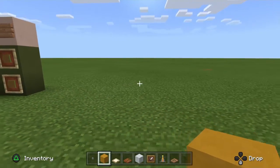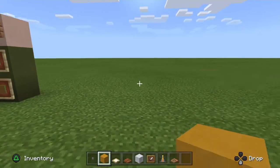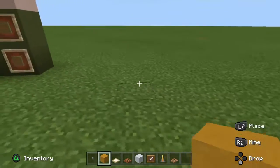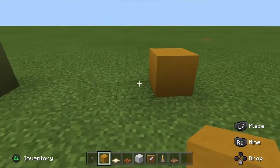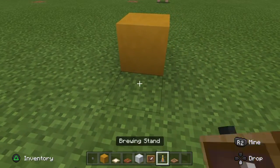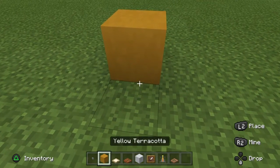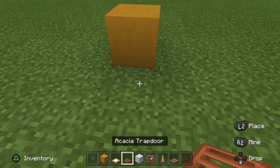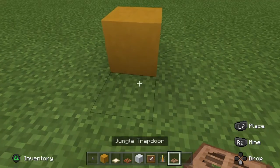What's up guys, back again with another video. We're gonna be making the stamina perk machine from Call of Duty Zombies, Black Ops. We're gonna start off with one of these — yellow terracotta. Sorry, I forgot to list these: yellow terracotta, birch trapdoor, acacia trapdoor, white concrete, item frame, brewing stand, and jungle trapdoor.